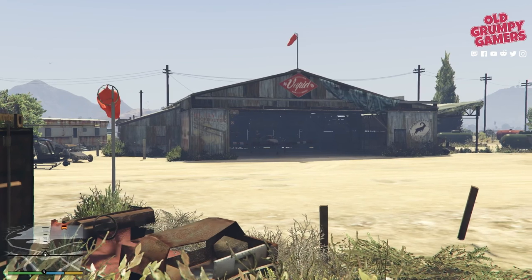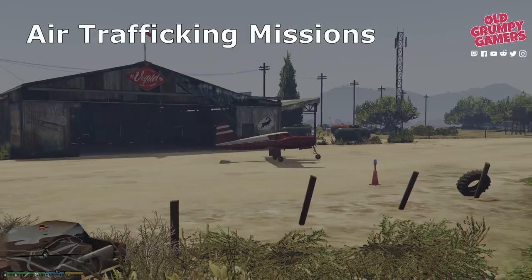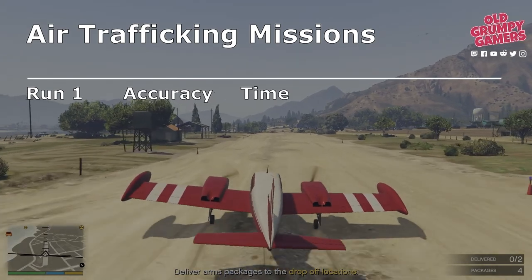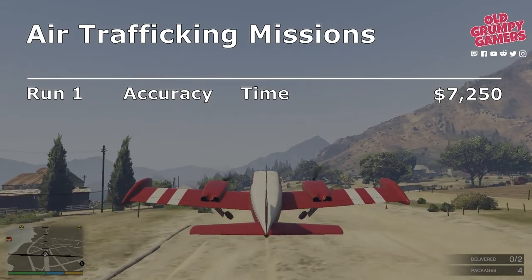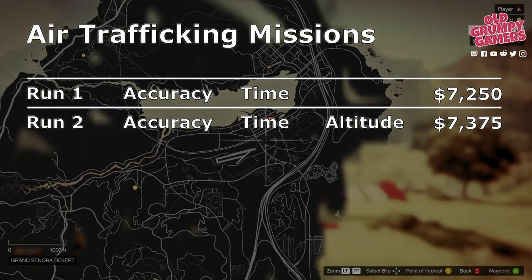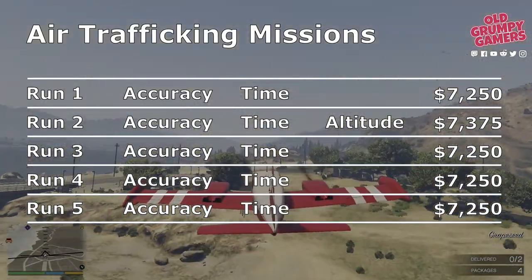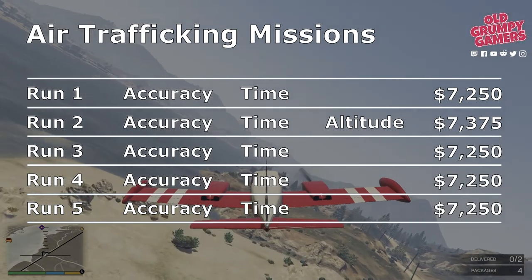The business itself costs $150,000 — but is it worth it? Let's do the numbers. Starting with the air traffic missions, you have five distinct runs. The first gives you $7,000 plus the option to pick up accuracy and time bonuses, for a tally of $7,250. The second run also offers an altitude bonus for a maximum payout of $7,375. Runs three through five give you the two standard bonuses for a maximum payout of $7,250 — though most of the time it'll be $7,000.